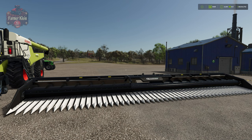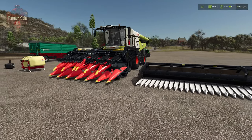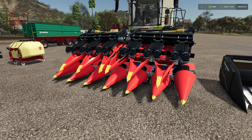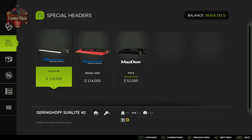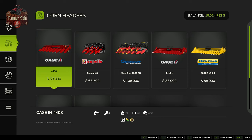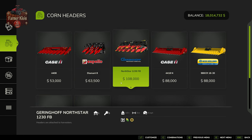Here we have a special purpose header specifically for sunflowers. Typically these have a higher working speed, so they're able to go through the sunflower field faster as opposed to a traditional corn header, which can also be used to harvest sunflowers. In the shop under special headers, we have the Sunlight 40, a 12-meter sunflower header with a working speed of 9 miles per hour. A traditional corn header can harvest sunflowers but at only 6 miles per hour. For this video we'll go head-to-head with the North Star 1230 FB, which is 9 meters wide and can do corn or sunflowers.